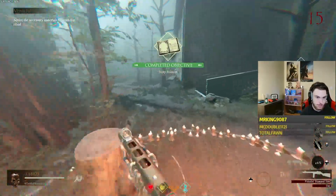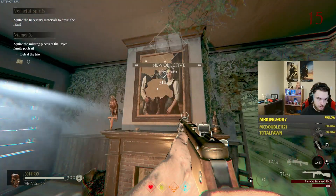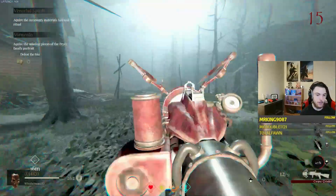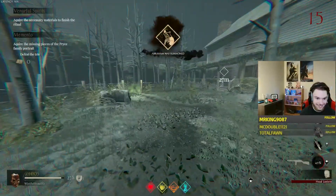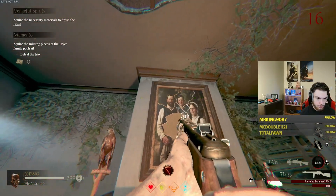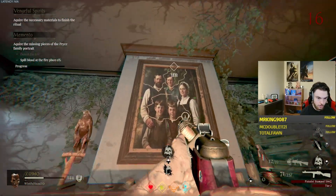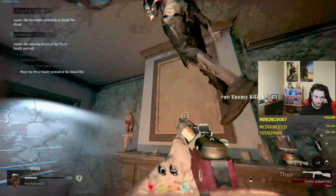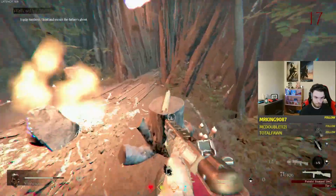The next quest chain I'll quickly go over is the portrait on the wall. Go over to the living room in the house and interact with its portraits to spawn in three bosses: Abraham, Isaac, and the Stranger. Once you kill all three of them, place the missing pieces you've collected from them on the portrait and you'll be able to fill a soul box around the fireplace. Once the soul box is full, grab the portrait and go place it on one of the spots in the ritual site.